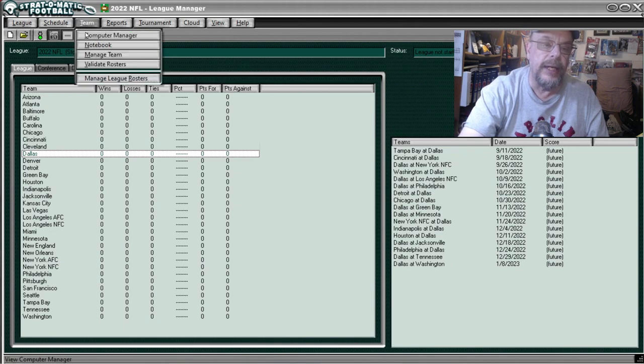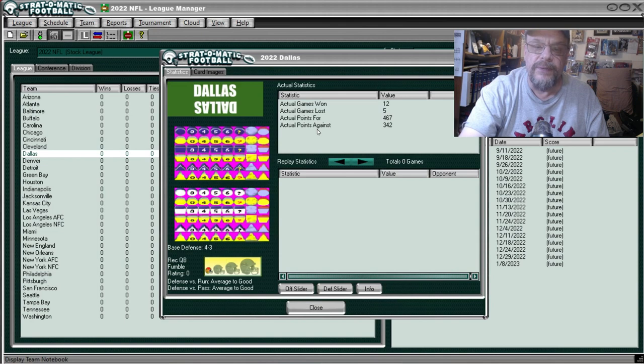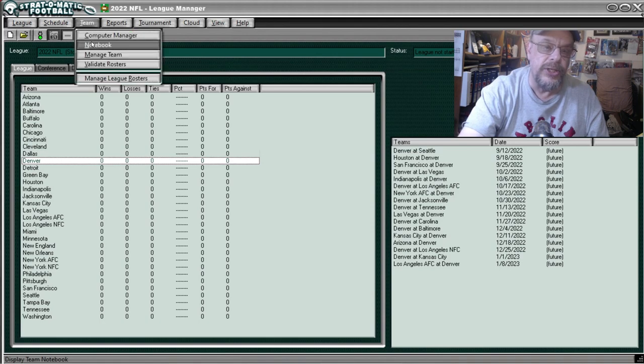Dallas — Notebook — they were 12 and 5, scored 467 points, allowed 342. They were average to good against both the pass and the run. Denver had a lot of problems last year — new coach, new quarterback that didn't work out — they were 5 and 12, scored 287 points, allowed 359.